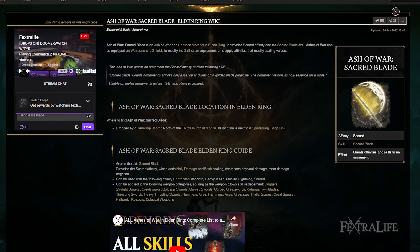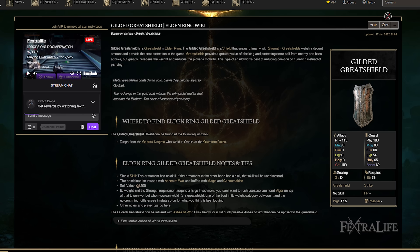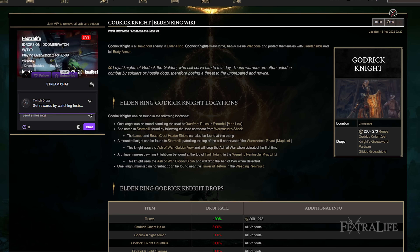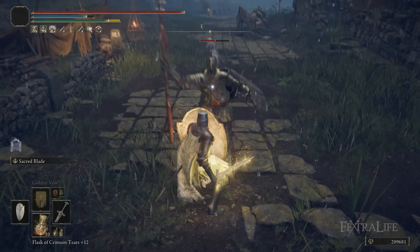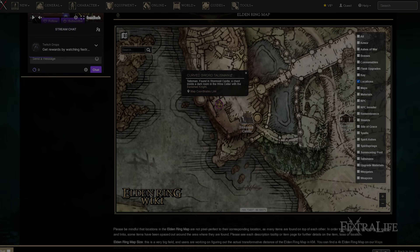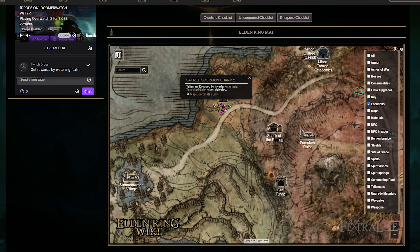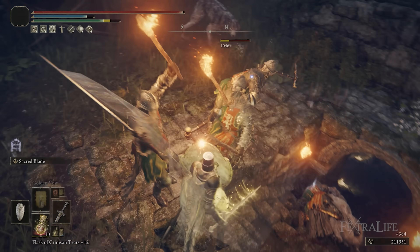Sacred Blade is very easy to find in Elden Ring early on — it's near the Third Church of Marika in Limgrave, so you'll be able to get it really quickly. For your shield early on, I recommend farming the Gilded Great Shield from the ruins at the very beginning of the game. There's a knight there with the Gilded Great Shield and Spear that you can farm — it may take a while, but it's a great shield you can get very early. Between that and the Lordsworn Straight Sword or the Noble Slender Sword, plus Sacred Blade, you can start playing this build right at the beginning of the game. For talismans, many are available early: Curved Sword Talisman is in Stormveil, the Axe Talisman is in Mistwood Ruins, and the Sacred Scorpion Talisman is right in front of the Smoldering Church on the road to Caelid — just kill the NPC invader there.